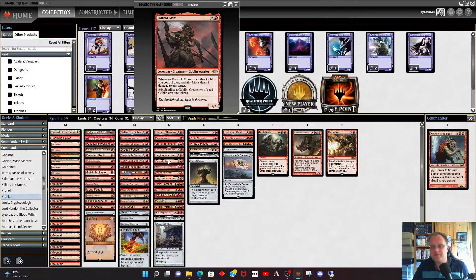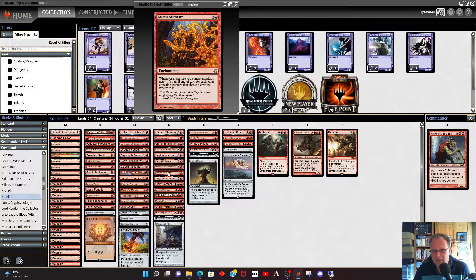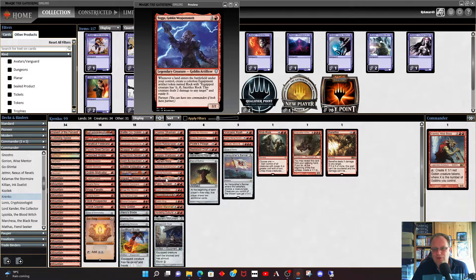Pashaeen Mons is in as well — whenever it or another goblin dies it pings a target, and you can sacrifice a goblin for four mana to create more goblins. You'll be surprised how well this works with Coat of Arms. Reckless Butcher gives everything the surge cost, and if you pay the surge cost everything gets haste, which is a nice little surprise. Shared Animosity is a recent upgrade — it's like a mini Coat of Arms, pumping power when you're attacking. Togo Weaponsmith: the rocks are nice if you've got treasure tokens lying around — equip to a goblin, sac them off, it can save your goblin from having to attack if you're worried it'll die.